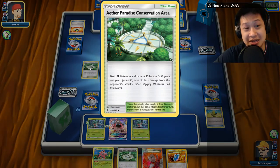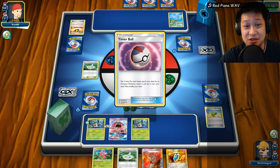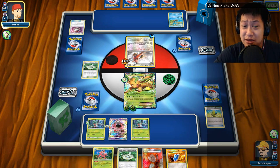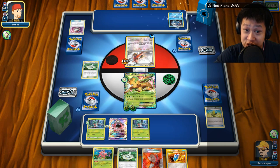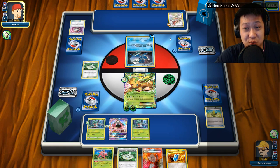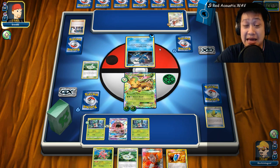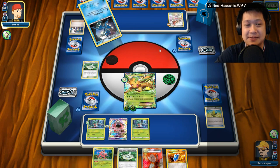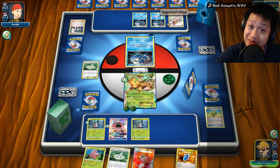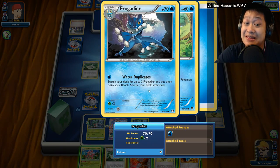We should finish with a Nature's Breath. He should only do 10 damage unless he removes the stadium. Even without weakness damage, I think I'll be able to one-shot these Greninjas. Level Ball — Frogadier's out. He could retreat and use his frog attack, which he may have to. He's buying time, getting Greninja Breaks up. But he's in a lot of trouble — it takes time to set up, and I had a very good start this time. Water Duplicates — all three are up, though one might be in the prize cards.